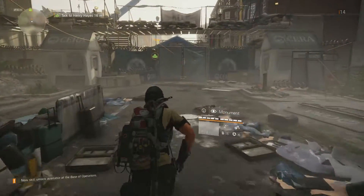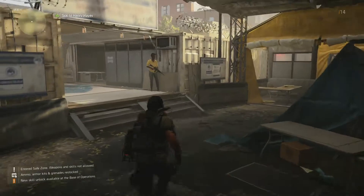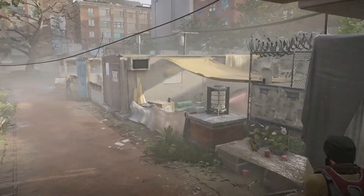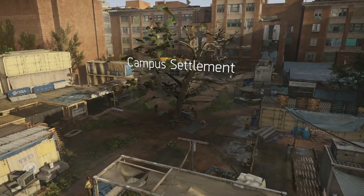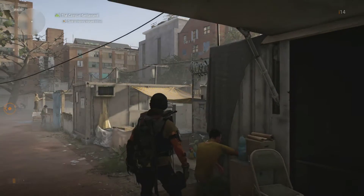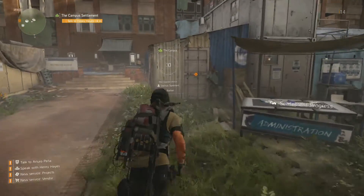We are here at the new settlement. Let's see what goes down. We need to talk to Henry Hayes. This is a new community — the campus settlement. Alright, looks pretty badass, we've got a freaking tree in the middle. We need to speak to the next dude — I guess we'll get our next batch of main missions from this guy. Let's go and meet him.